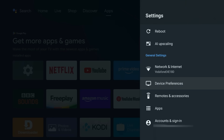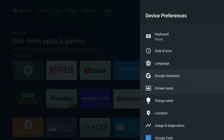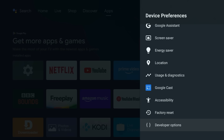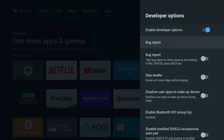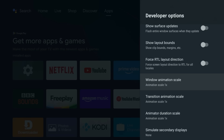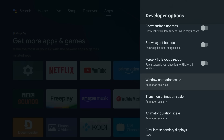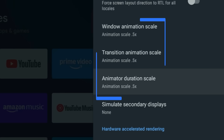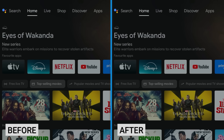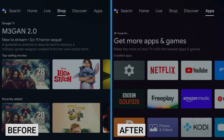Now go back to the Device Preferences menu and a new option called Developer Options will appear at the bottom. Go into that menu and scroll all the way down to find Window Animation Scale, Transition Animation Scale, and Animator Duration Scale. Drop all three of these scales from 1 down to 0.5. You won't lose any picture quality, but suddenly your menus will feel like they've been hitting the espresso pretty hard.